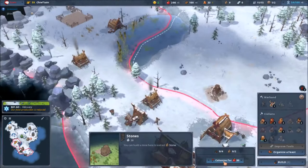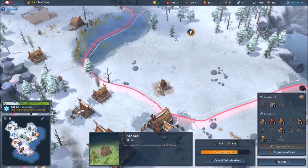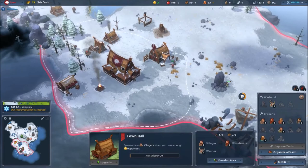It's a small island but it has a lot of things on it. Let's make a mine. I don't seem to have enough villagers — I need to make a house as well.